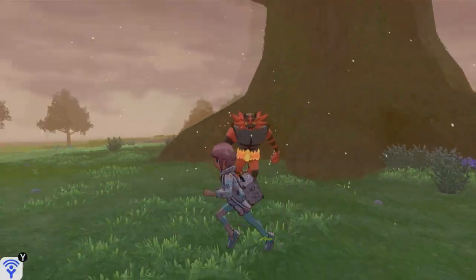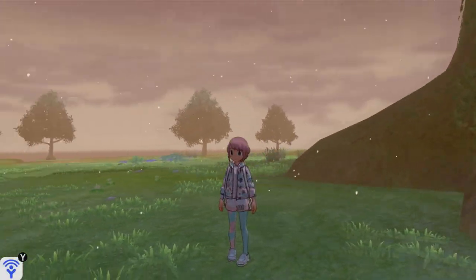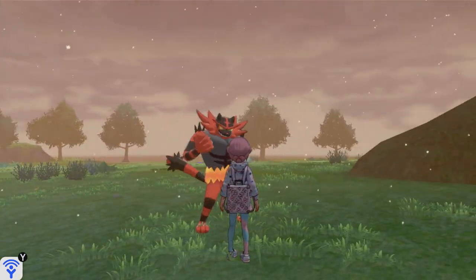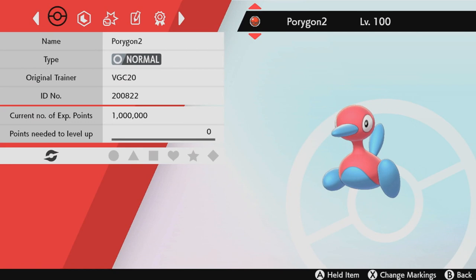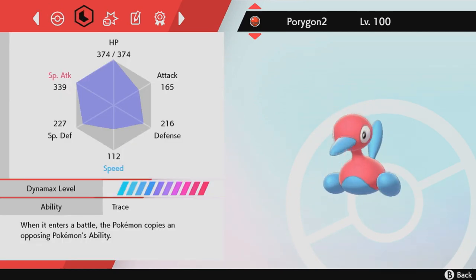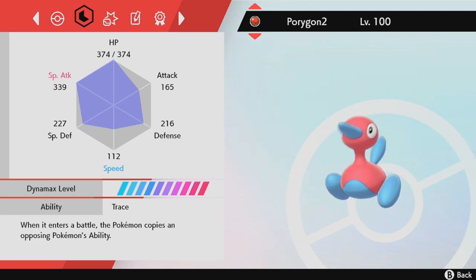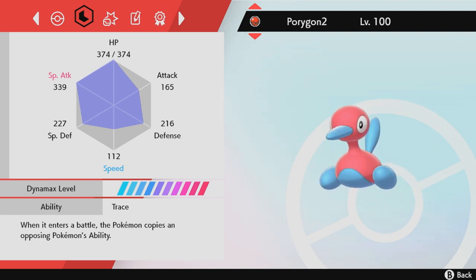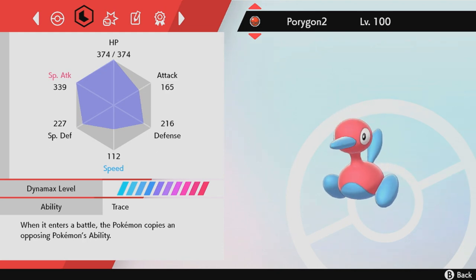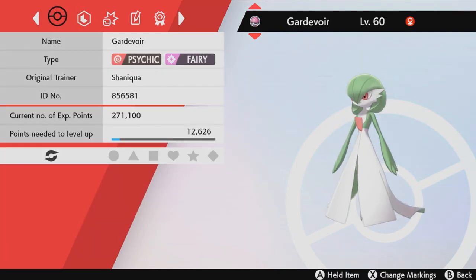So to pull off this strat, you're going to need four specific Pokémon. The first Pokémon you're going to need is, of course, the thumbnail Pokémon — the reason why you're all here — Porygon 2, or Porygon if you're feeling quirky. We're using an event Porygon given out during the Player's Cup in a Cherish Ball. It's been sitting in my PC for over a year, so I wanted to give it some usage. That's the Trace ability, which is perfect.